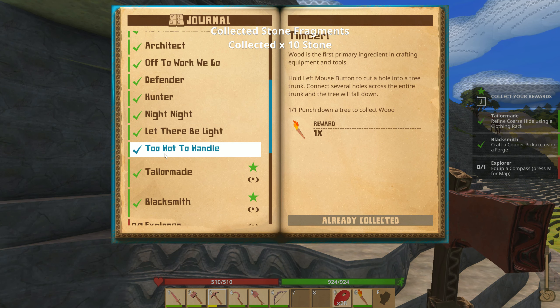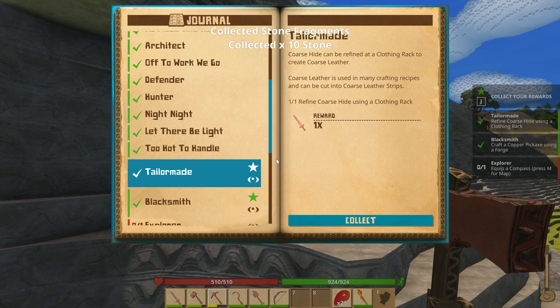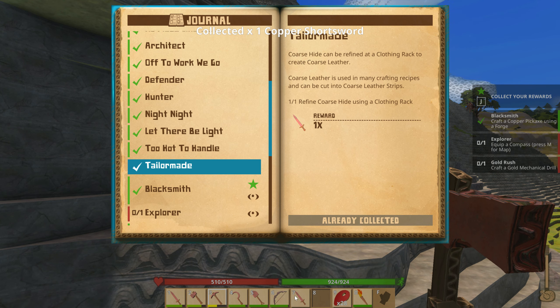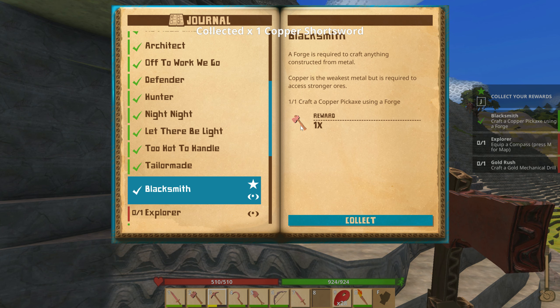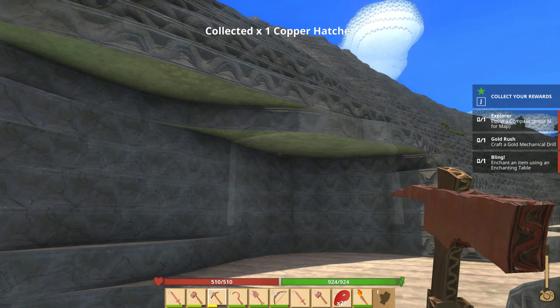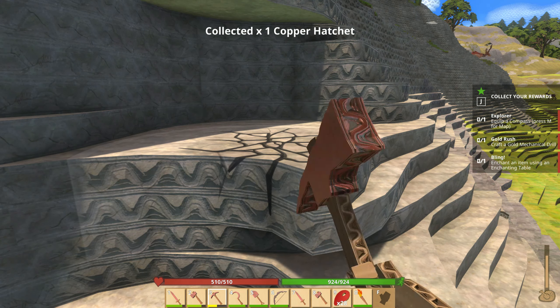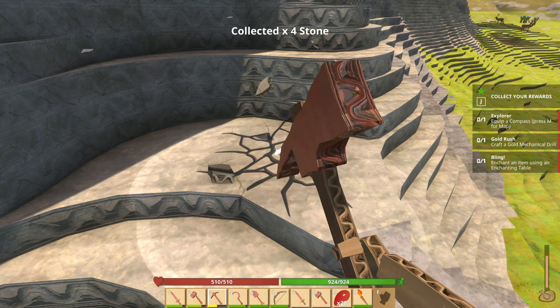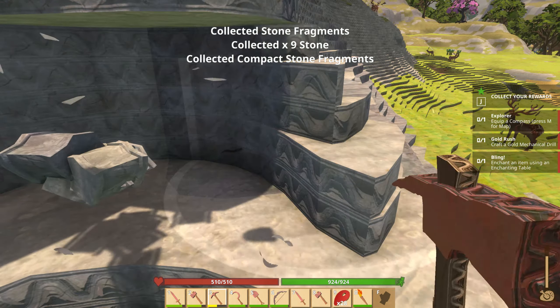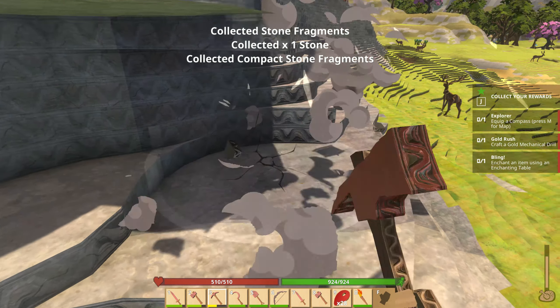I completed several quests in the last episode and forgot to turn them in. For crafting the coarse hide — we refined it into leather — we got a copper sword, which I already have, and a copper axe which I already made. We got spares in case we need them. I'll put them in a storage chest; I'm going to make an actual storage chest, kind of like a treasure chest. They're pretty neat looking in this game.